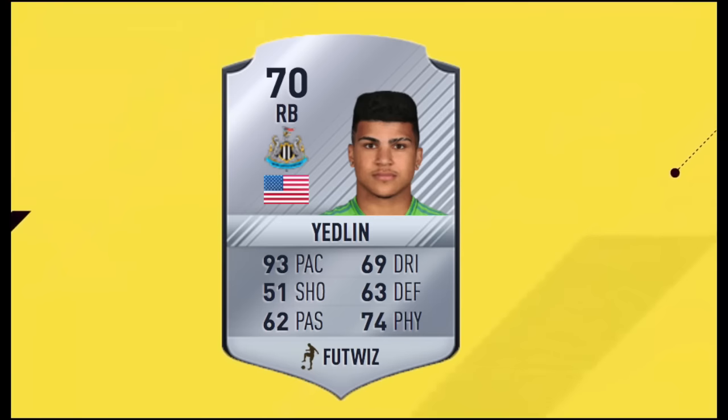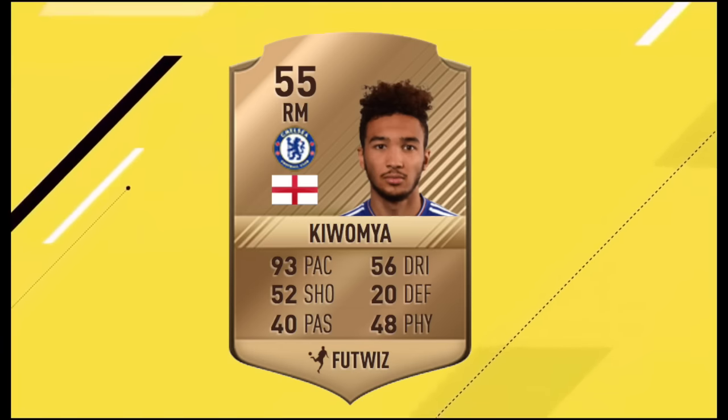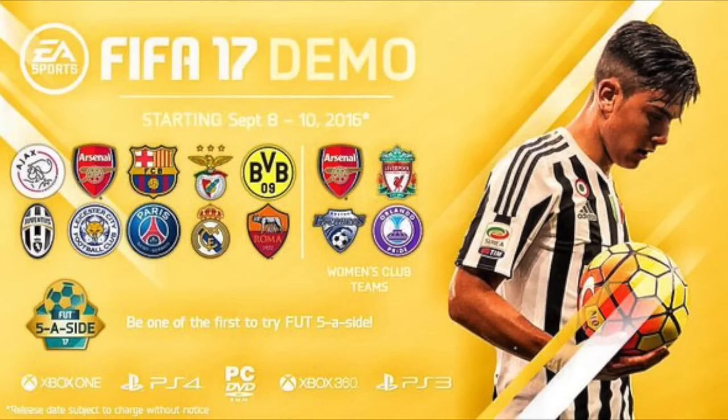DeAndre Yedlin with 93 pace, silver as well, if he doesn't go on loan. Kiwome from Chelsea has 93 pace, though I think he's actually gone on loan. Clinton N'Jie from Tottenham has 93 as well, as does Raheem Sterling who has 93. Jamie Vardy has 92 and Michail Antonio has 92.